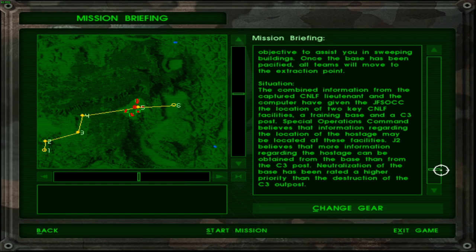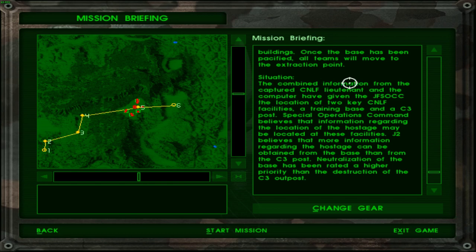The combined information from the captured CNLF Lieutenant and the computer have given JFSOC the location of two key CNLF facilities: a training base and a C3 post. Special Operations Command believes that information regarding the location of the hostage may be located at these facilities. J2 believes that more information regarding the hostage can be obtained from the base than from the C3 post. Neutralization of the base has been rated a higher priority than the destruction of the C3 outpost.